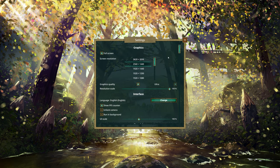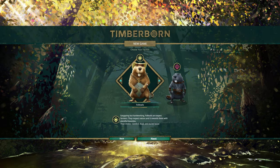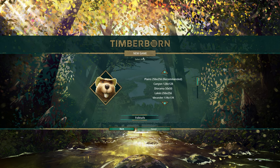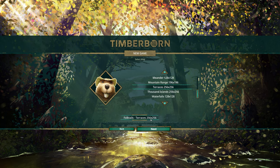If you start a new game, at first you can only choose one class - the Folktails. These are good farmers who respect nature. If you reach a certain wellness level you unlock the other faction, the Iron Teeth, which are much more mechanical and industrial. When setting up a new game you can select a map - these are pre-made maps, not randomized. You can pick any of them. I usually pick the recommended one, but I also tried Terraces the other day.